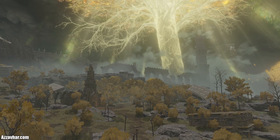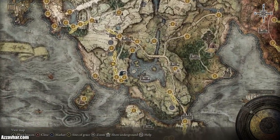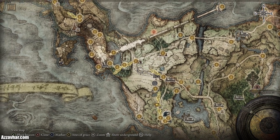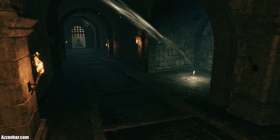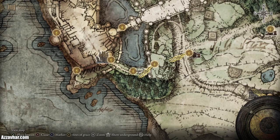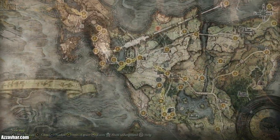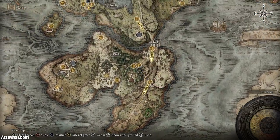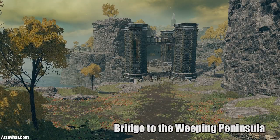We start at the first step and the first area I recommend exploring is Limgrave, which is essentially this entire area. The intended route through Limgrave is to work your way up Storm Hill and into the castle until you eventually get to the castle tunnel. What I'd recommend doing is waiting just there. Before taking on Margit and progressing through the castle, I'd recommend heading south down to the Weeping Peninsula — basically this entire island down here — and doing as much as you can there first.